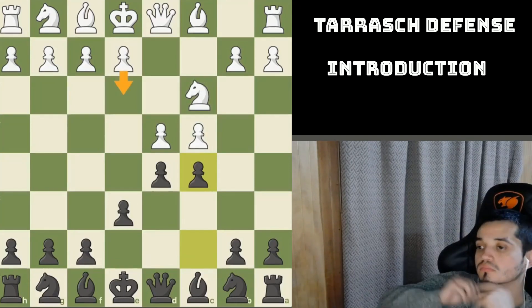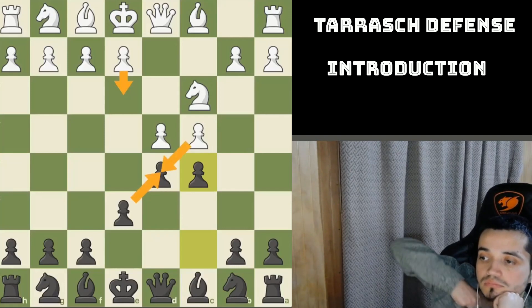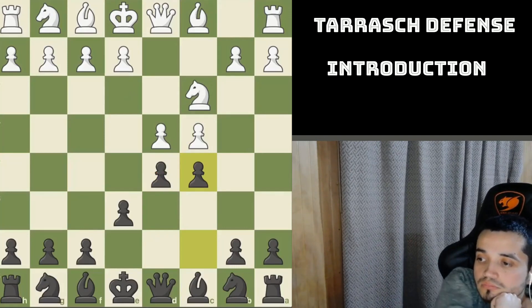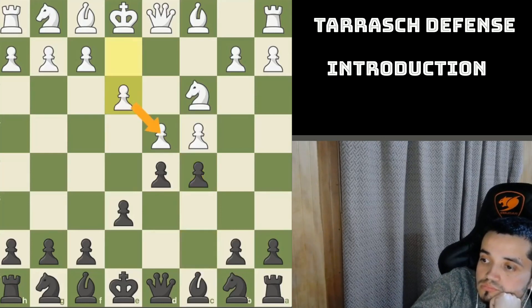At the turn of the 20th century, the most popular responses were e3 immediately, or cxd5 pawn captures d5 followed by e3. This was a rather timid way of playing. Nowadays it's slightly different, but let's take a look at the first game where White plays e3, because White wants to defend the d4 pawn.